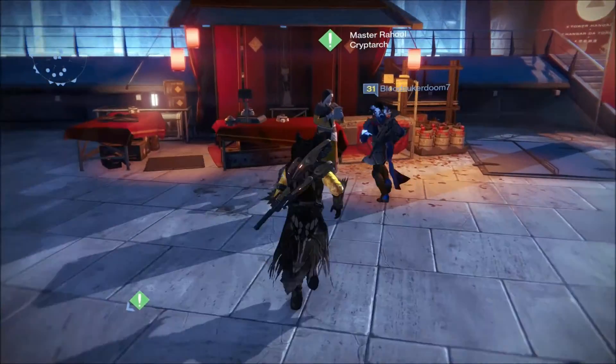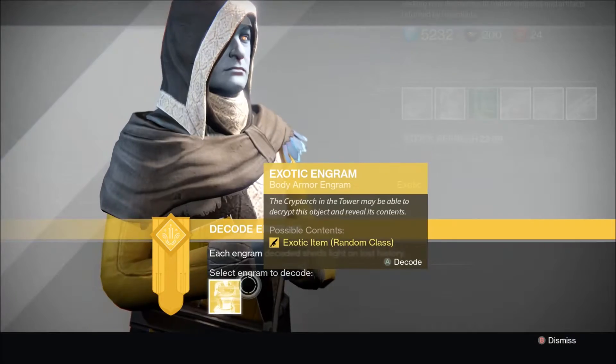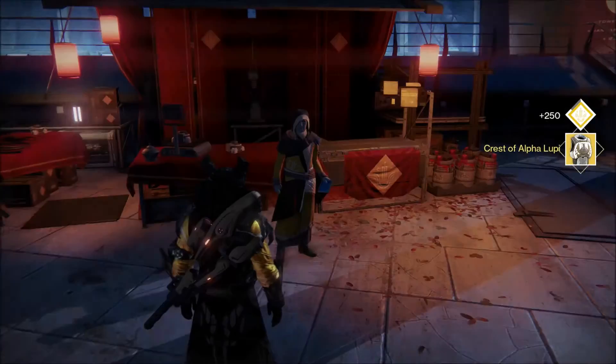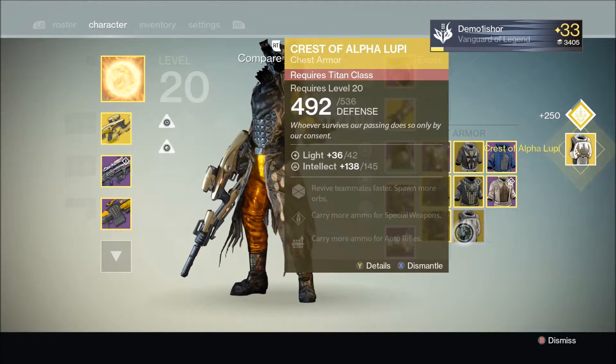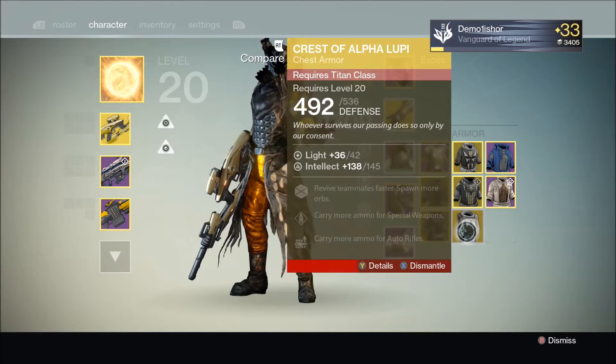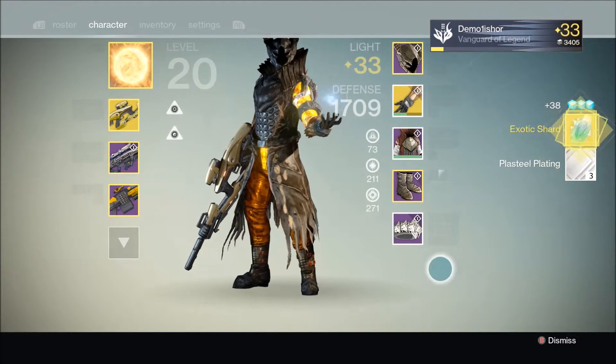If he gives me something with an insane roll, I'll be pretty happy, but there's nothing I really want off the top of my head. Crest of Alpha Lupi for the Titan — I think I already have one of these. The roll is 145. You can't win them all. At least he dropped another shard.